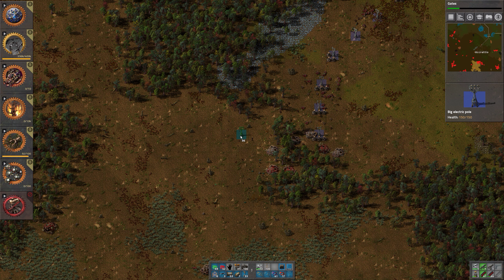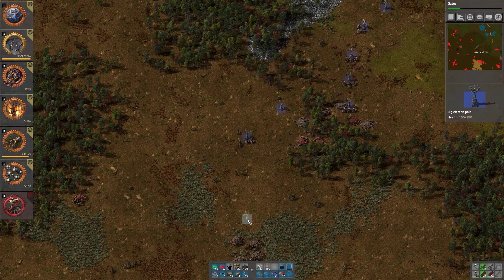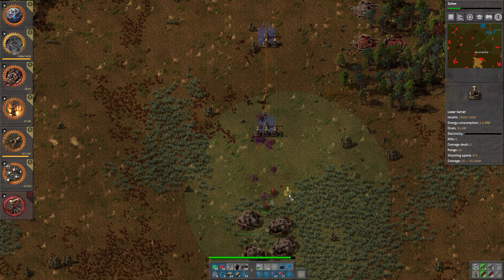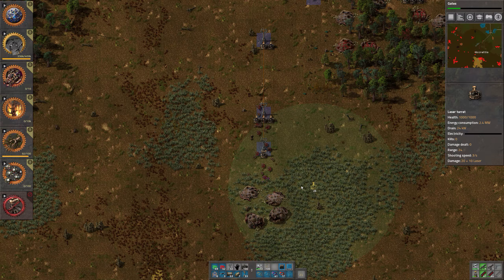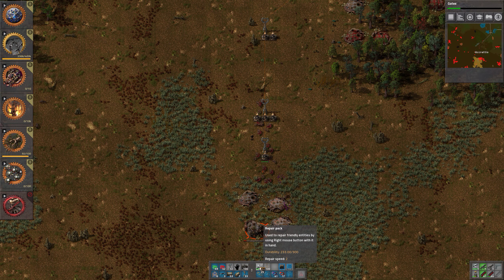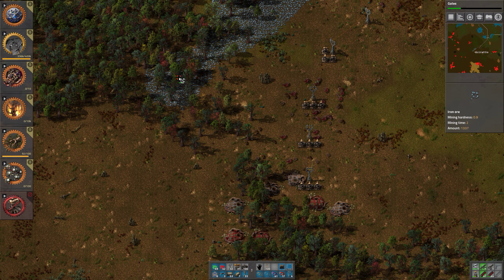We want to go here, then here, then here, and then downwards. There we go — most of it taken down already. One laser is enough. Oh no, now they attack from another nest. That's the button — okay, let's hope they don't continue to attack from that nest. Let's go back and get everything set up. We have loads of trees to cut down.